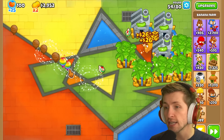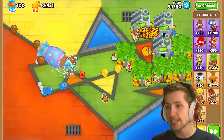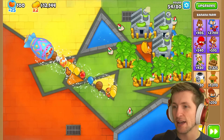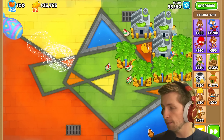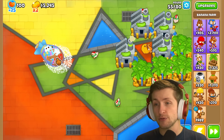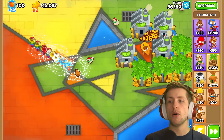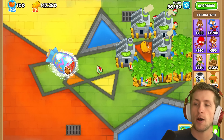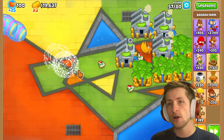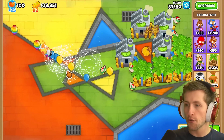Icicle clicks — balloons hit by the cursor will grow damaging icicles that do massive damage to MOAB and ceramic balloons. Let's buy it! One click does all of that damage — look how fast I can click, and it literally freezes balloons and adds icicles. This mod is getting outrageous. Also interesting: the mod deals more damage with multiple balloons around versus single targets — look how long it takes on just one MOAB versus a crowd where it pops instantly.